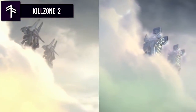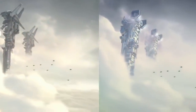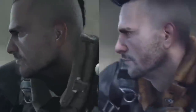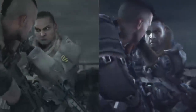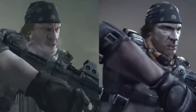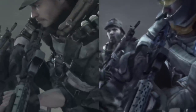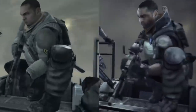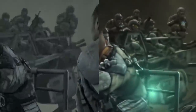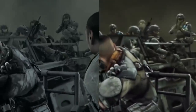Killzone 2. E3 2005 was a big event for Sony. The Japanese giant announced their successor to the PlayStation 2, and among the several trailers they showcased, one piece of footage was pure bliss and unbelievable. Killzone 2 was revealed and created massive confusion about whether it was real-time or CG. It was later revealed to be a CG trailer, but Sony initially misled players by claiming the trailer used in-game assets. Phil Harrison claimed in an interview that it was not CG and everything was in-engine. The final game was not even close to the E3 gameplay trailer.